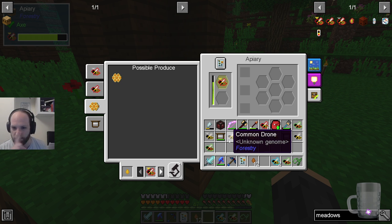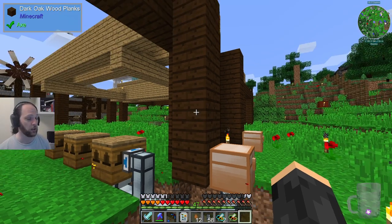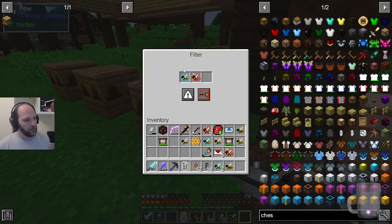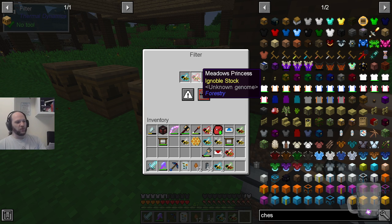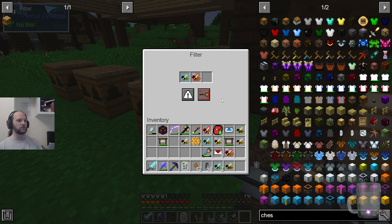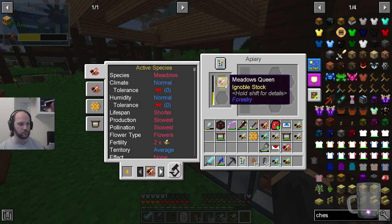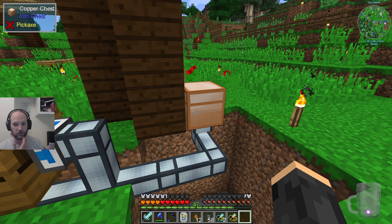Let's see if I can set up something approximately like that off camera right now. I put a filter on here — it has forest drone and a meadows princess in it. Now you'll notice the problem straight away is that these have got NBT data, which is ignoble stock unknown genome, because they won't stack with anything else. There's a good chance that whatever is produced by this will simply not match.